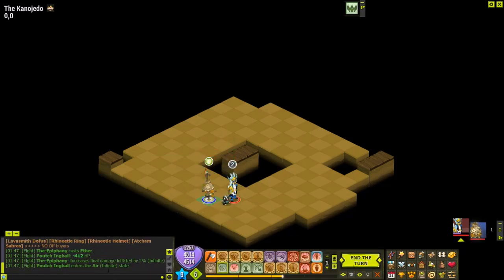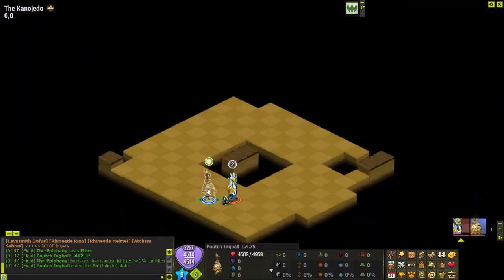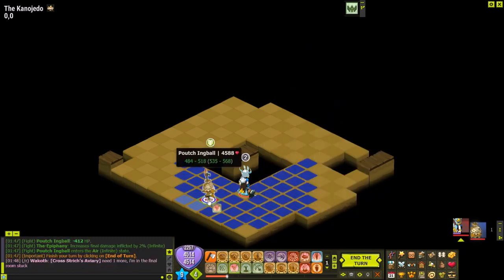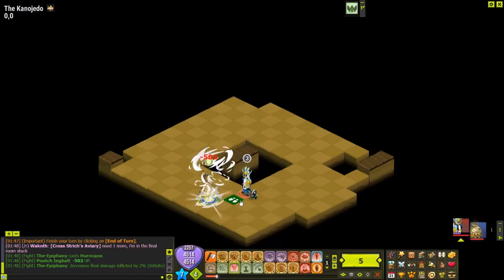The air state is denoted by a little air symbol at the top, and a rune is basically just a colored square on the map. The next spell is Hurricane, which is a 2 AP spell - it puts an air rune, does air damage, and also steals a bit of HP. It doesn't heal me here because I'm already full HP.